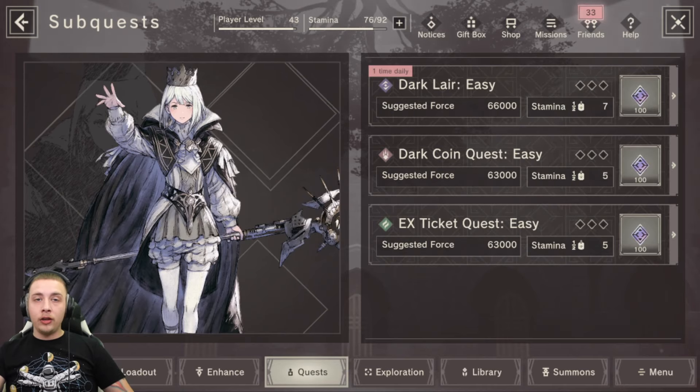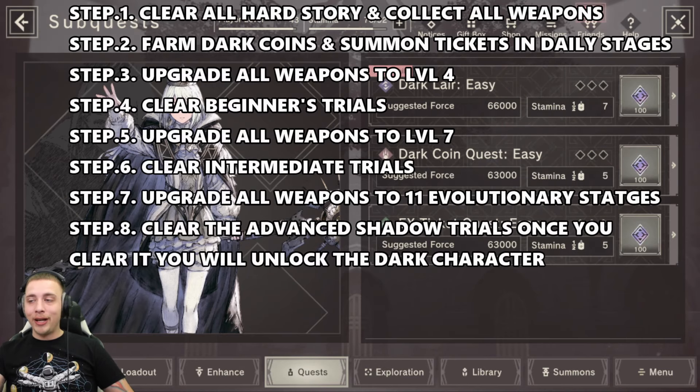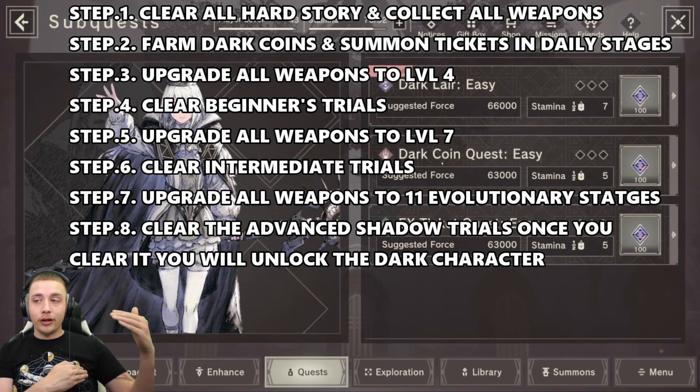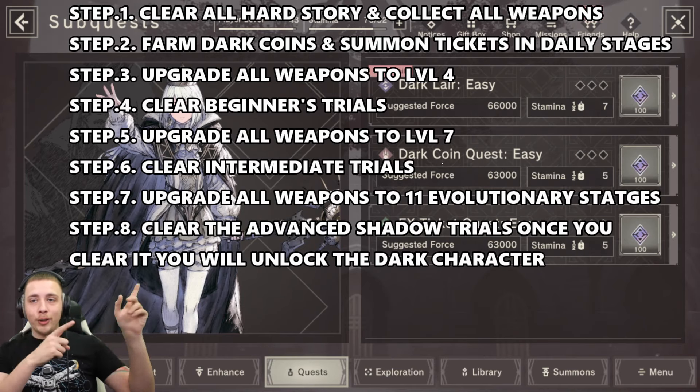There's nothing wrong with opening this content up and farming summoning tickets and dark coins. Get all the resources you need to bring your black weapons to stage four, then move on to stage seven, then stage eleven - it's basically a rinse and repeat until you finish the entire thing. At the end you will unlock a dark character as well, so that's something to look forward to. The key takeaway is build evenly - that's the best way to go about it.